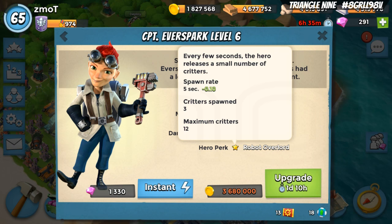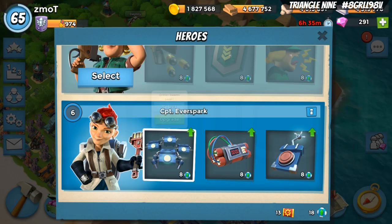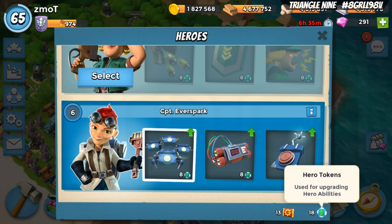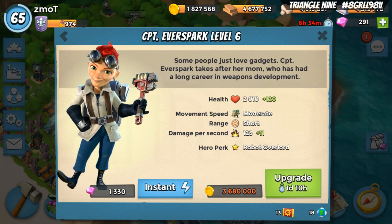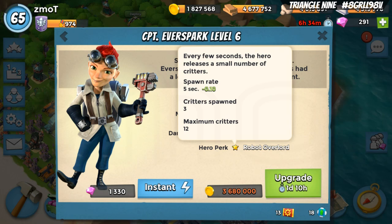As you upgrade her to level 13, which is her maximum, she will eventually throw 12 critters every 4 seconds — incredibly useful. But don't confuse it with her Critter Swarm, which is tied to hero tokens. If you want her to throw lots of critters for free and you want it to happen often, you need to upgrade her using gold, not hero tokens. That is the first misconception: upgrade Everspark, don't upgrade the Critter Swarm.